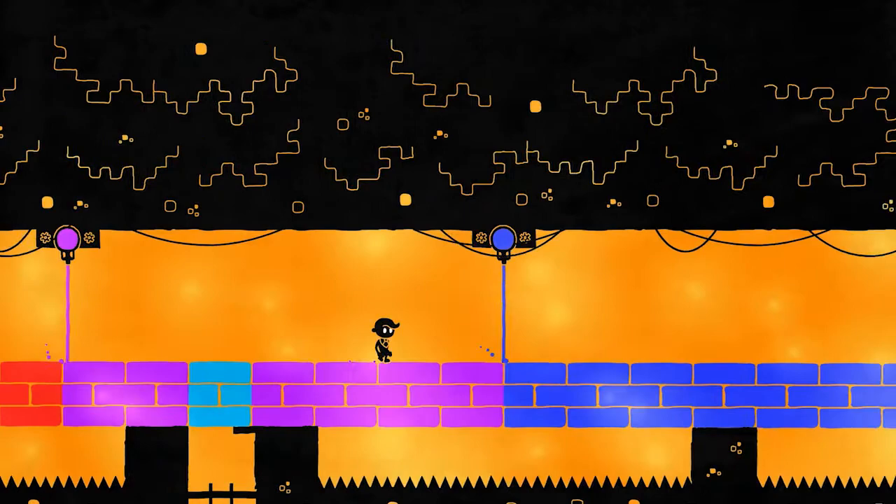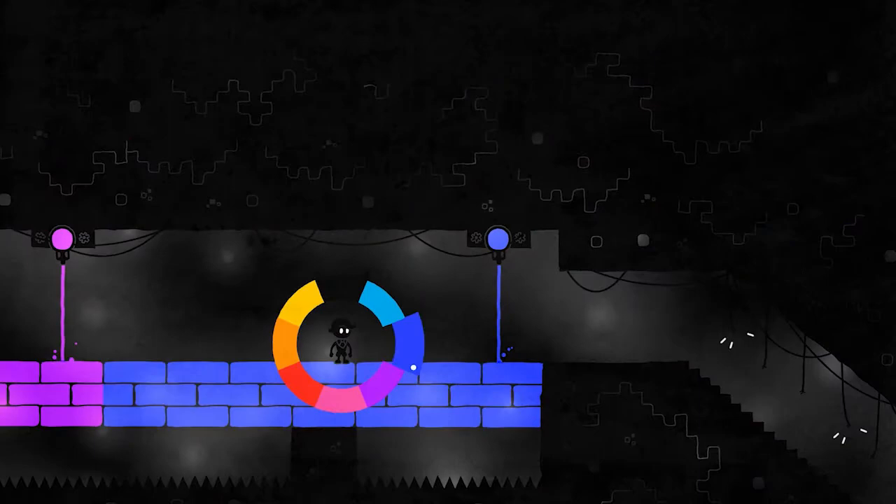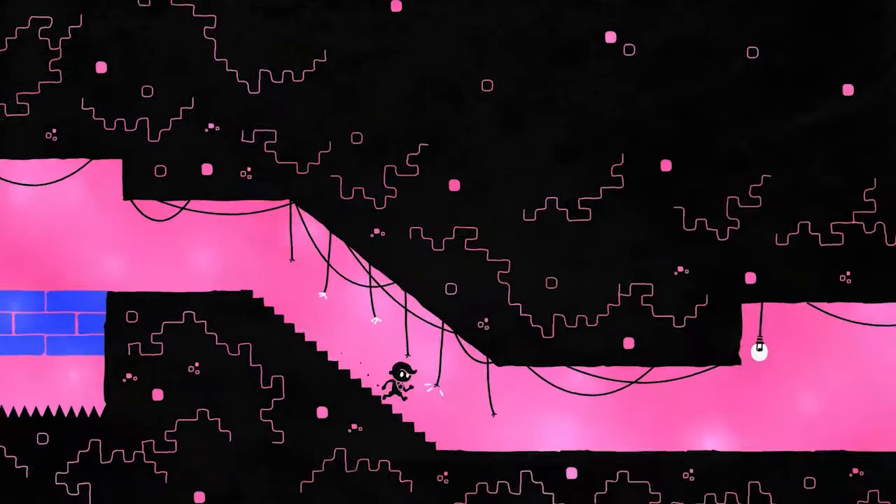And then change to orange so we can get past here. There's going to be a lot of blue. Let's change this to blue. There we go — got past there.